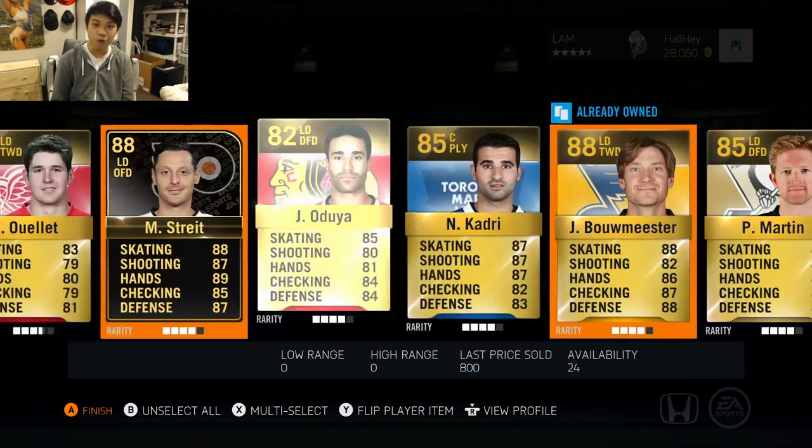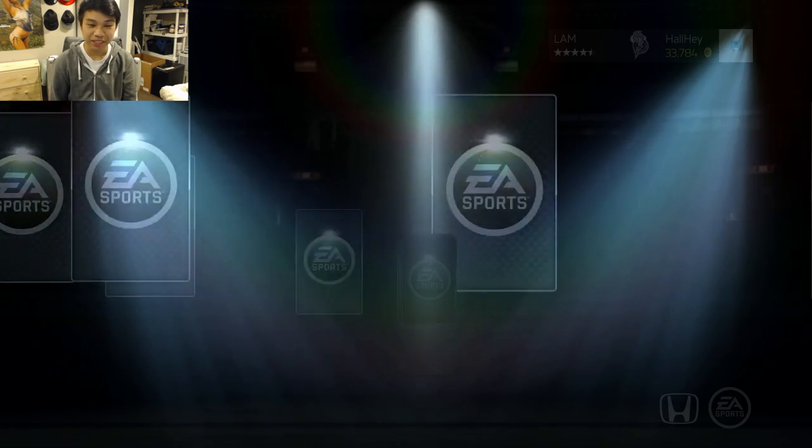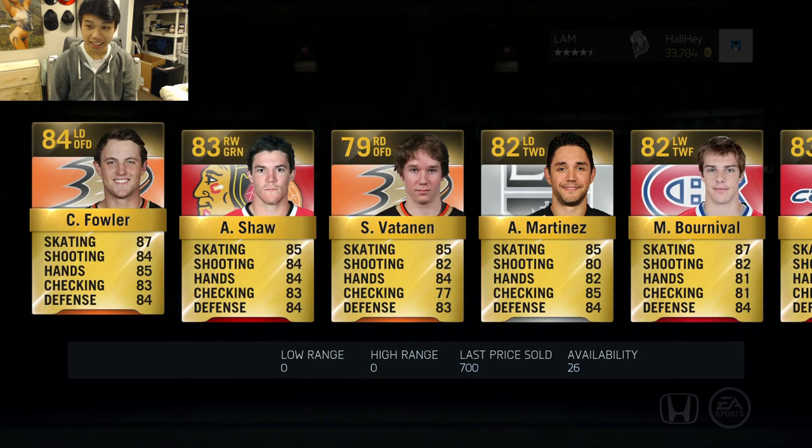Two HUT Lives in the first pack as well as a Bowmeister — not bad at all. On to the second pack. First pack was actually not bad, you know what, two HUT Lives and a Bowmeister. Let's see what the second one brings.